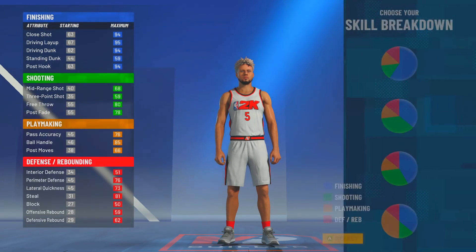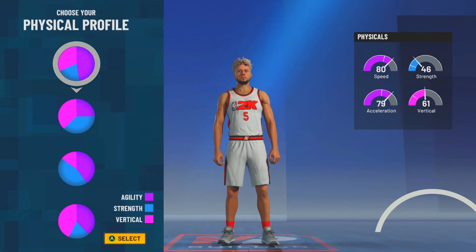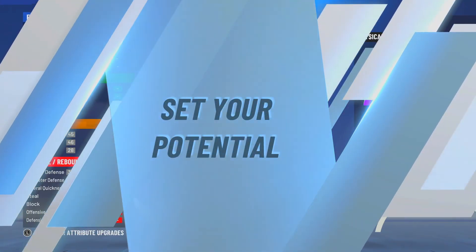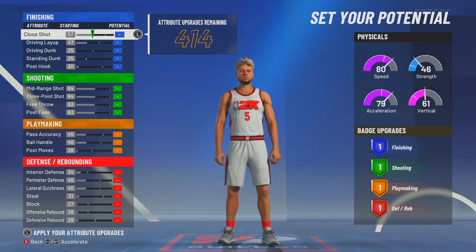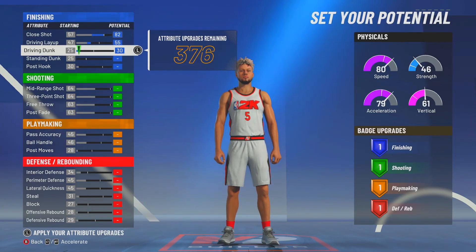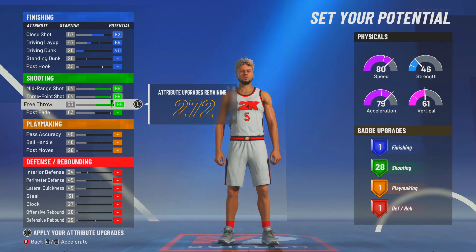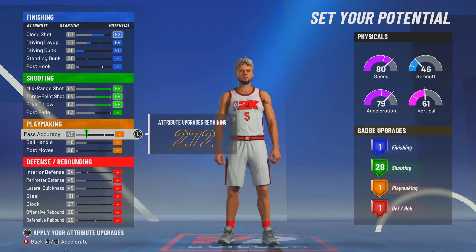For the pie chart go pure sharp — the mostly green one. For speed and finishing: max out close shot, driving layup to 55, driving dunk to 40. Max out mid-range, three-pointer, and free throw. That gets us 28 shooting badges, which is a ton.